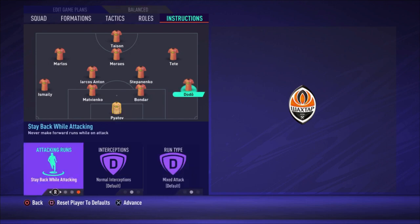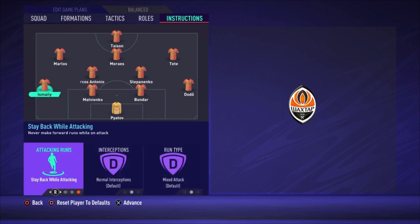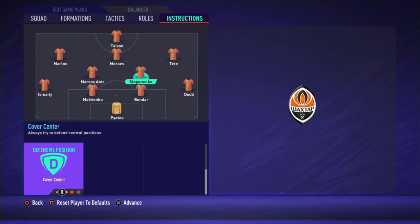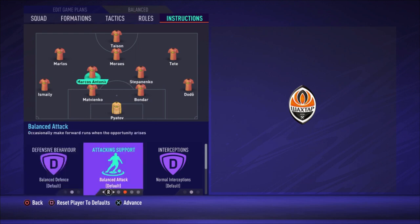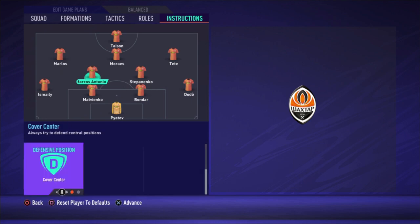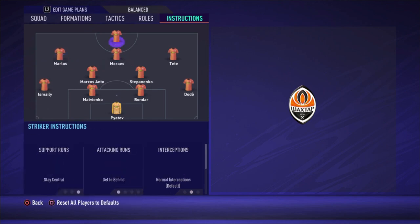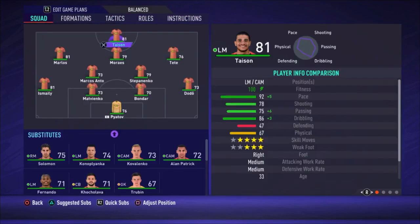For the instructions: Piatov is default goalkeeper. Dodo has stay back while attacking. Bondar and Matvienko are default. Ismiley also has stay back while attacking. Stepanenko — the most defensive midfielder — has stay back while attacking and cover center. Marcos Antonio is the most attacking one; he has a high work rate so he goes forward by himself, so I use Balanced attack for him with cover center. The right attacking midfielder, Morales, and Marlos all have get into the box for the cross. Tyson has stay central and get in behind — with this instruction he makes those lovely runs you saw at the beginning, scoring goals with his pace. This instruction is really important for this formation.